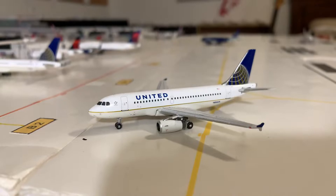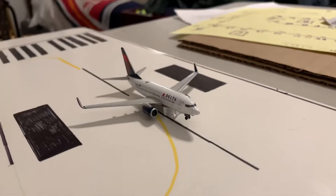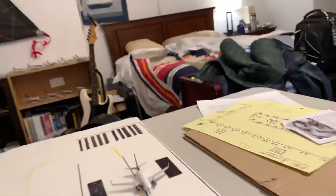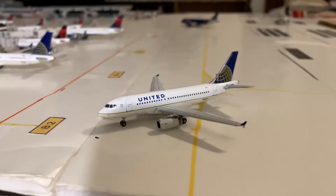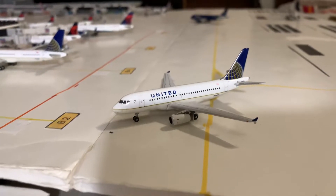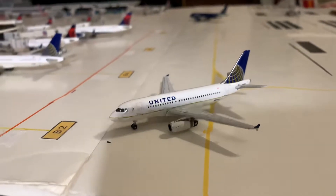We're going to start off right here. We're on runway 35 where we have a Delta 737-700 touching down from New York's JFK Airport. Over here is United 8319, just landed in from San Francisco, taxiing into gate Bravo 2, just arriving.